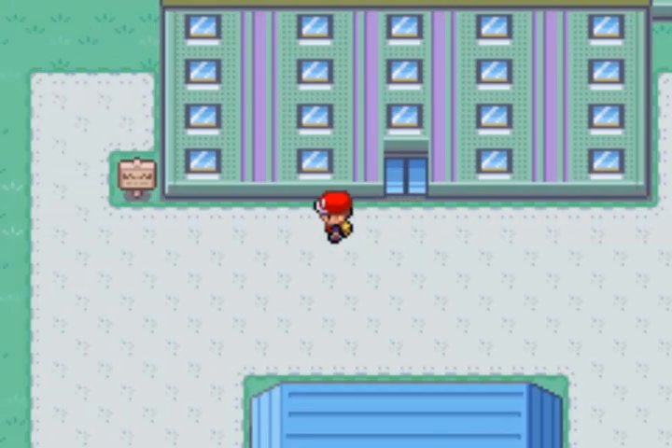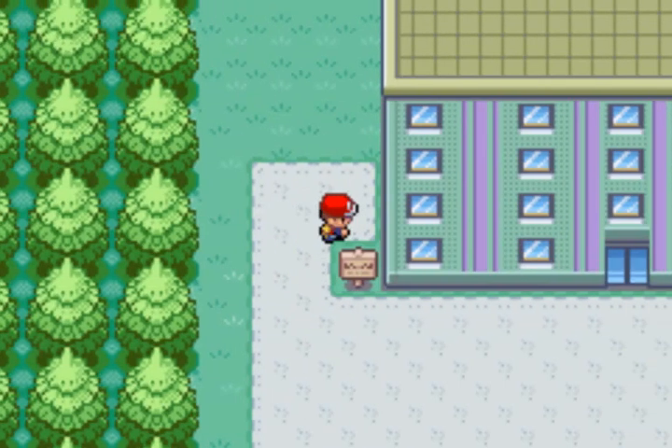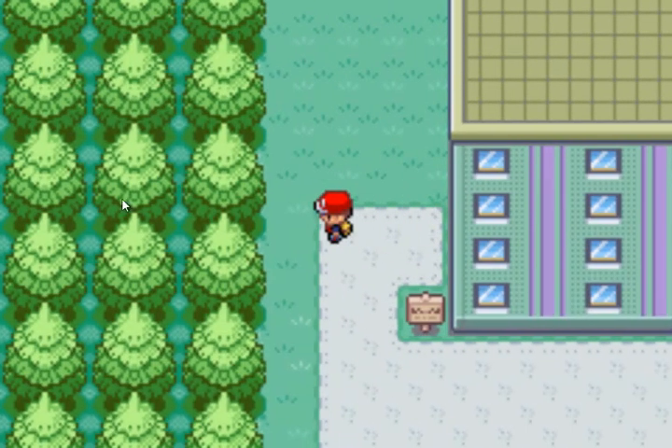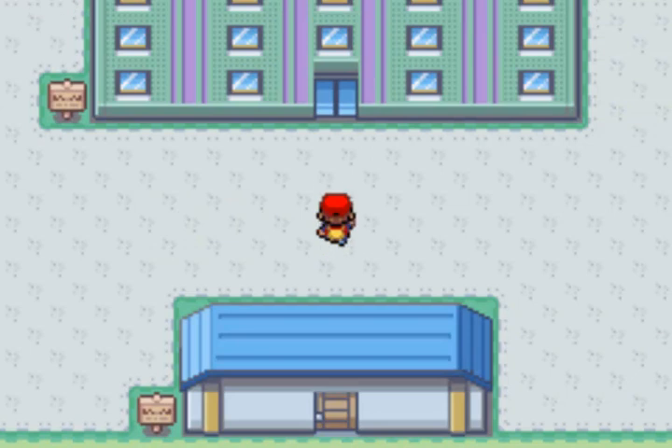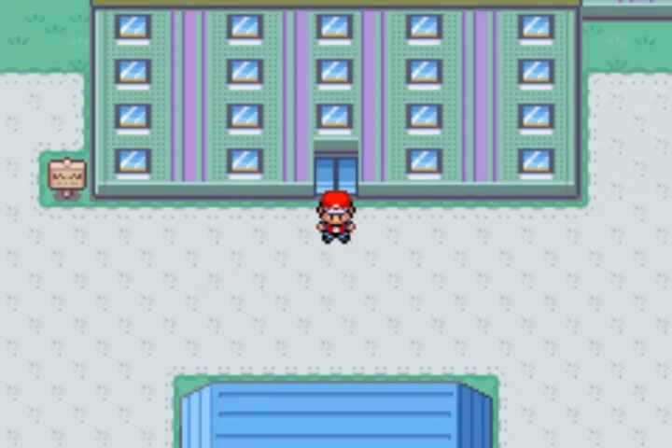I've also received really strong teams — try to refrain from using legendaries, that's a big one. Use Generation 3 and before, avoid legendaries, and don't make your team too powerful or too weak. I've gotten teams with all unevolved starters of one type, and we're already at the fifth gym at least, based on the beta.